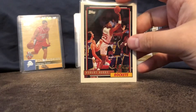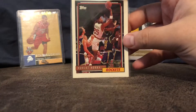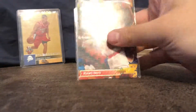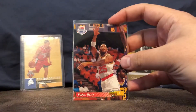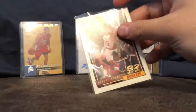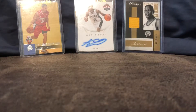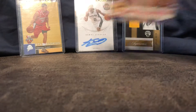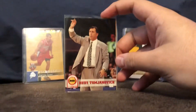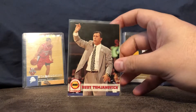I have a Robert Horry rookie card, and on the back is also an Upper Deck rookie card. This one's his Topps rookie card. I also have a Rudy Tomjanovich card from Hoops.